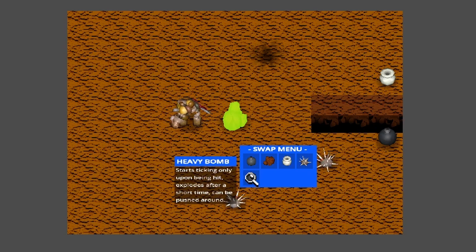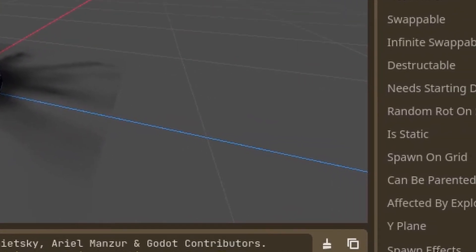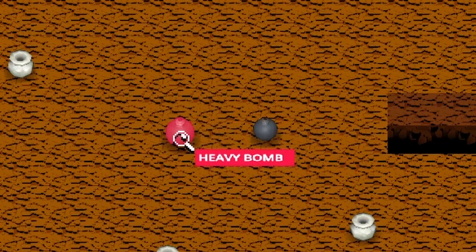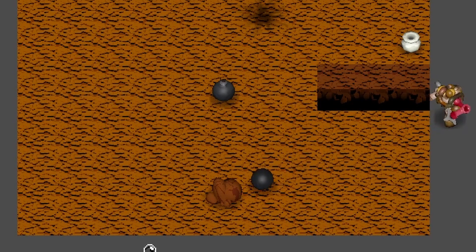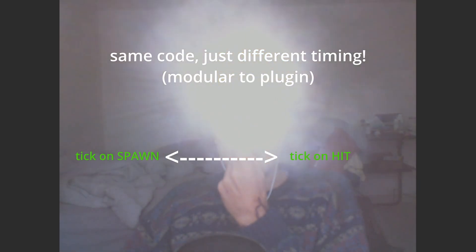I added a couple of the objects and got the debug menu working for swapping them out. One of the biggest factors here that I think I did better in Godot than in Unity was I restructured the way objects use scripts. All the swappable objects in the game have three lists — a list of resources that do things when the object is spawned, when the object is hit, or when the object dies. A clear example of this is the bomb and the heavy bomb. The bomb, when it dies, explodes — so it has the spawn explosion resource. The heavy bomb also has the on-death spawn explosion resource, but the normal bomb has the bomb tick lifespan resource that starts on spawn. So a bomb is spawned, waits a couple seconds, starts ticking, explodes. The heavy bomb doesn't start ticking until it gets hit, so in the on-hit functionality it has the bomb tick on-hit resource. That little difference completely changes the interaction of the object and lets me iterate really quickly and add cool stuff to the game like that.